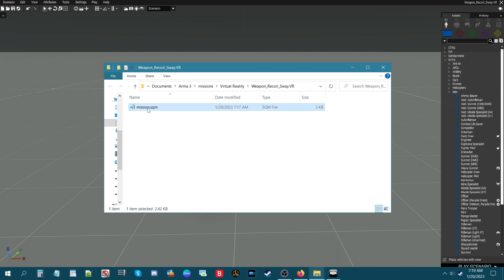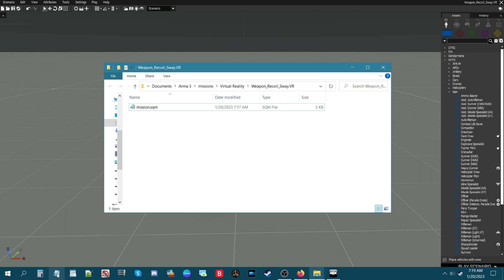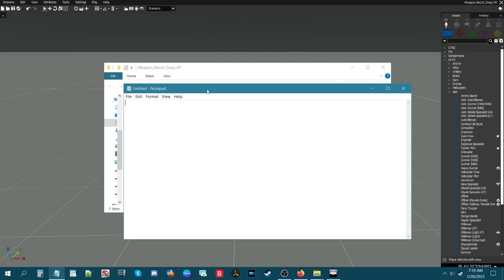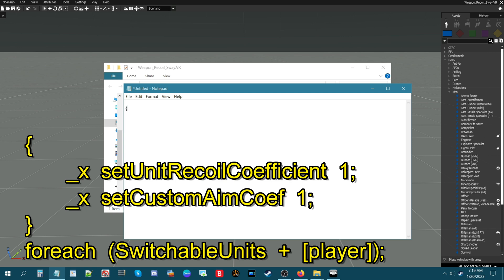Here is the mission SQM. What we need to do now is start up a Notepad document and put some code in here. Hit Enter, go down one line, start with a curly bracket, go down one line, go over a couple spaces, and then we're going to put underscore x, space, setUnit.